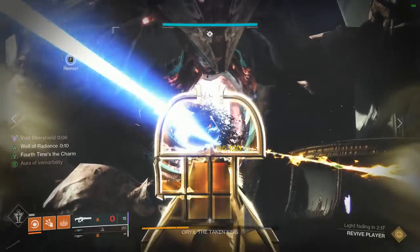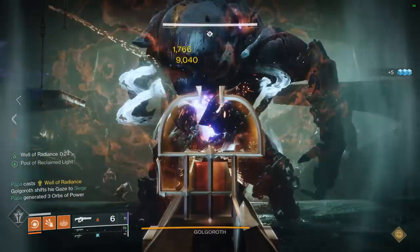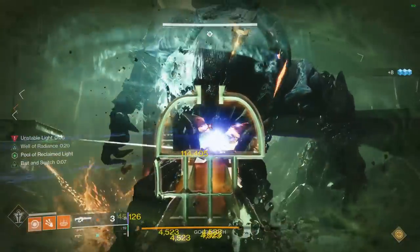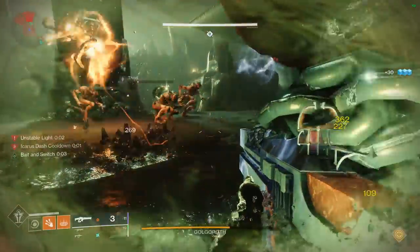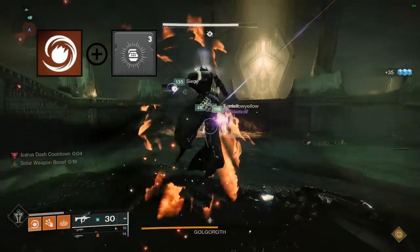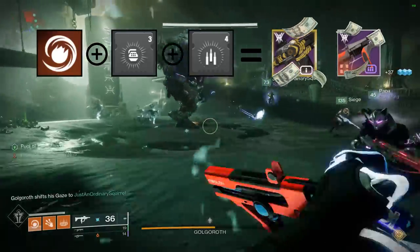So let's talk about how to actually set this up the optimal way. The basic rule of thumb is: spawn an elemental Well that matches your subclass energy type, which will grant bonus weapon damage of that same elemental type. In this example, I'm using Solar Warlock and Fusion Grenades to spawn Solar Wells thanks to Elemental Ordinance, which in turn will buff both my Summoner and Cataclysmic.